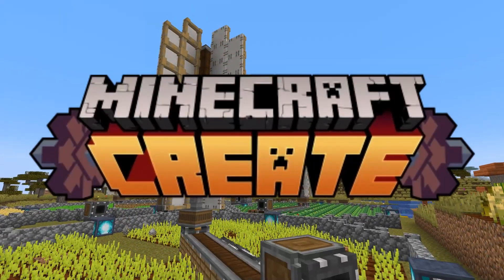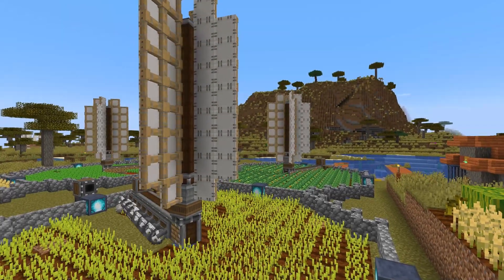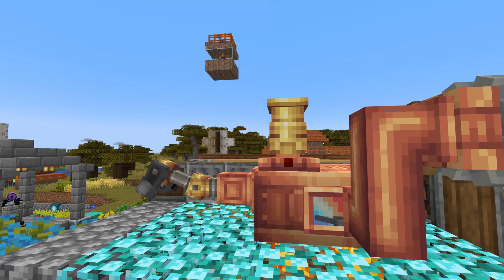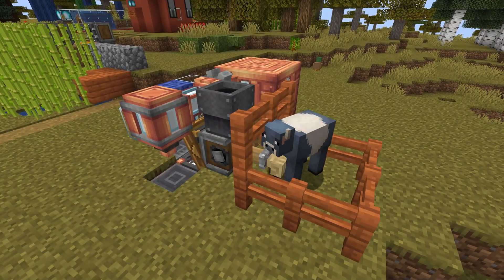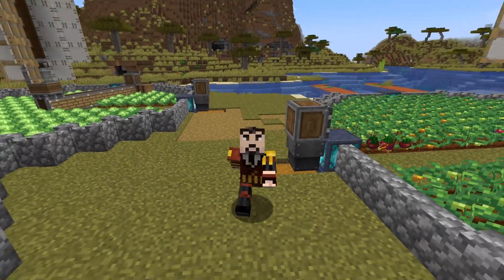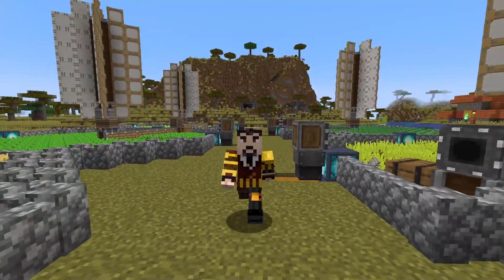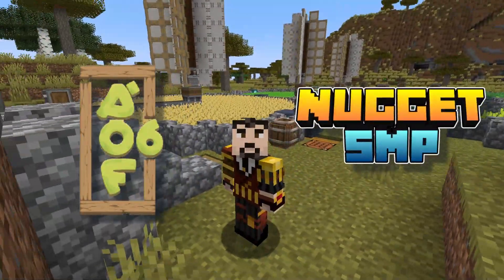The Create Mod is a fantastic addition to Minecraft and can be used to bring life to your Minecraft worlds, along with automatic farms, production facilities, and the downright hilarious contraptions. Today we're going to take a look at the basics of the Create Mod, as found in the All of Fabric 6 mod pack here on the Nugget SMP.